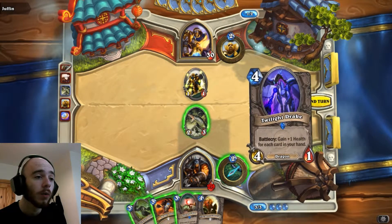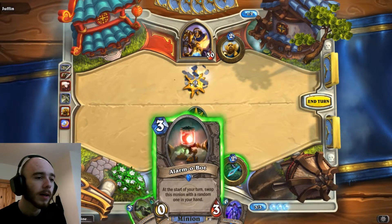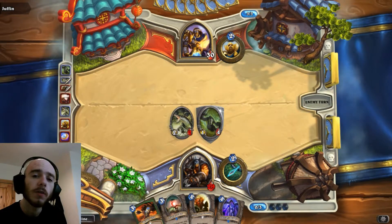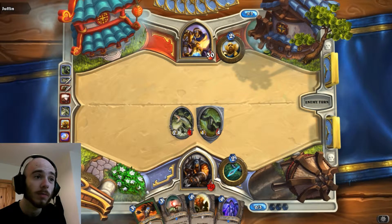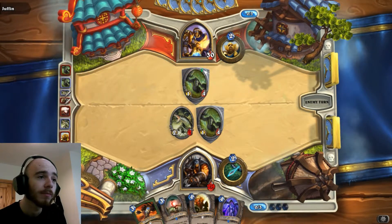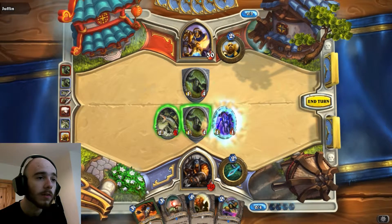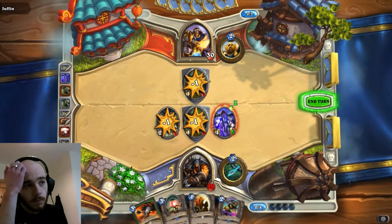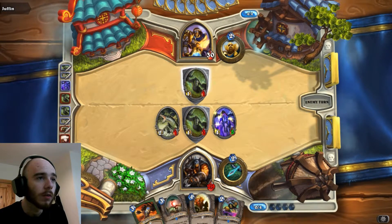If he'd played that on a higher card we could have been absolutely fine. I'm going to drop the taunt now - 1/4. It's always good to get a taunt out early, especially one with 4 or 5 health that is cheap enough, because that's just going to distract him while you can build a decent amount of minions. Turns out he wants to do the same thing to me. That's a 4/5 now. That got his taunt down low so I can take care of it.